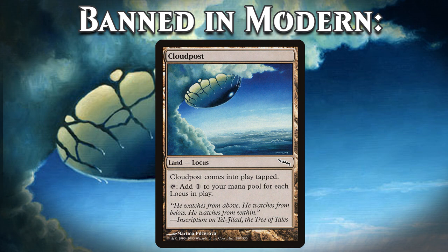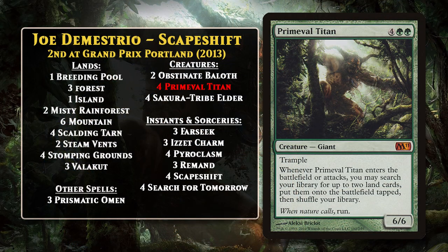Following this event, Cloud Post was banned out of Modern because this deck was far too good at generating obscene amounts of mana in the very early game. This meant a change of scenery for Primeval Titan, but it would still find a place to excel. It moved into a pretty familiar home — Scapeshift decks. Two such decks finished in the top 8 at Grand Prix Portland in 2013, and they looked a whole lot like the Extended Scapeshift decks we saw earlier. This would be the primary home for the Titan for much of 2013, and Scapeshift decks using the Titan have showed up intermittently throughout Modern's history.